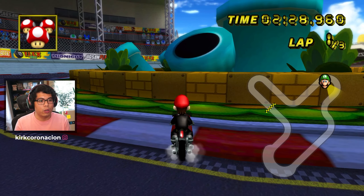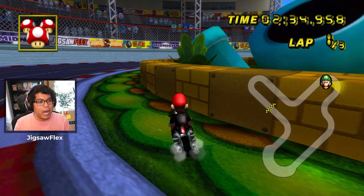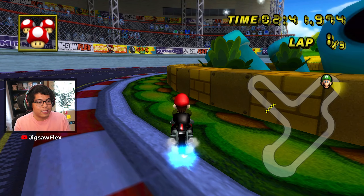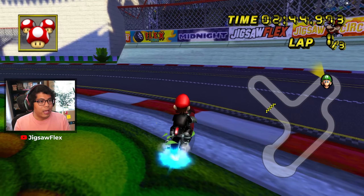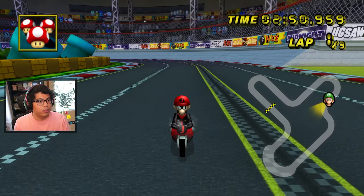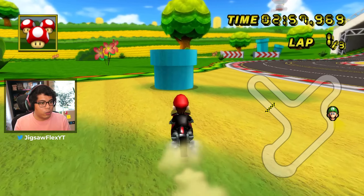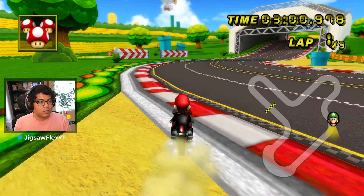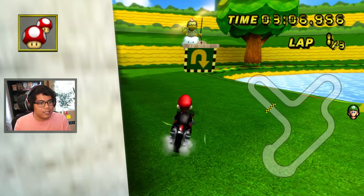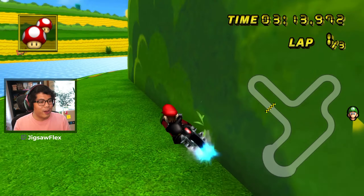If anyone is awesome at coding Mario Kart and knows how to make item rain work, feel free to suggest it in the comments below — maybe we can get that working. We also have these walls made of bricks from the Mario series, which is a nice touch. There's the stadium area where the people are chilling and cheering. Here's that ramp from earlier, and more turquoise pipes. I feel like this track would be pretty good for hide-and-seek — the Mario Kart Wii mod where you hide and there's a seeker.